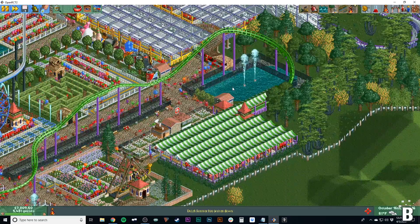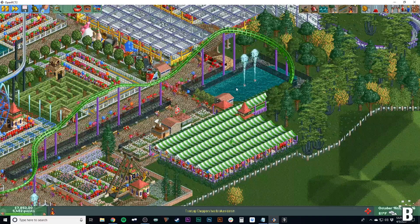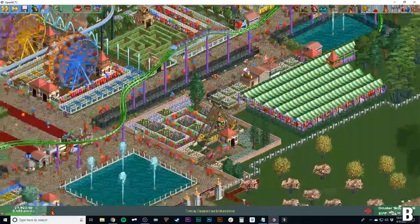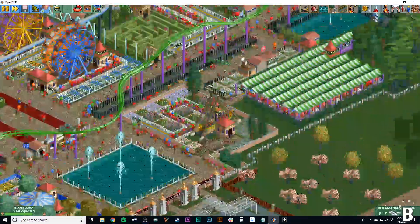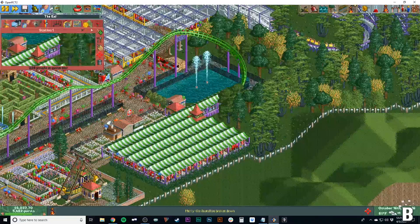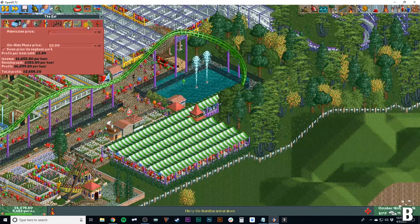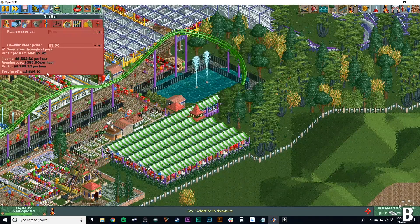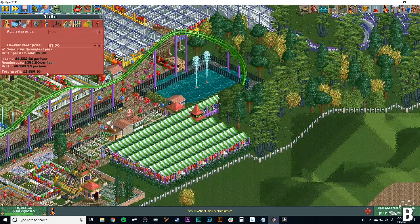Number five: on-ride photos. Every ride that gives you the option should have an on-ride photo — it's a great and easy way to generate money. Look at this roller coaster; it's been really popular in my park for about ten years. A lot of people buy on-ride photos, and the profit adds up. If you have ten roller coasters in your park with about the same profit, you're going to have about thirty thousand dollars just from on-ride photos.